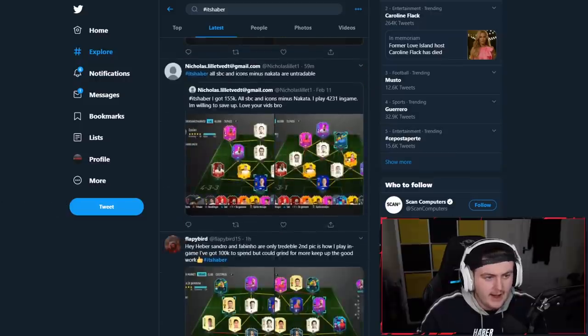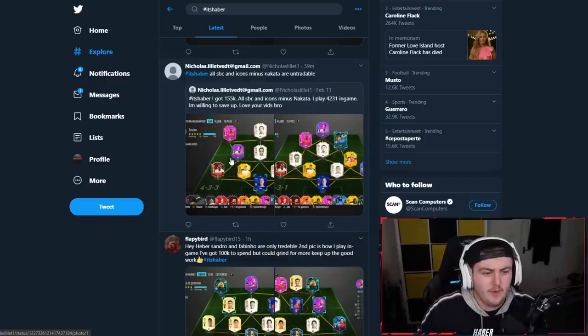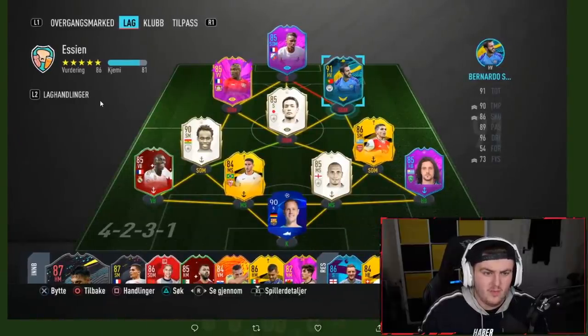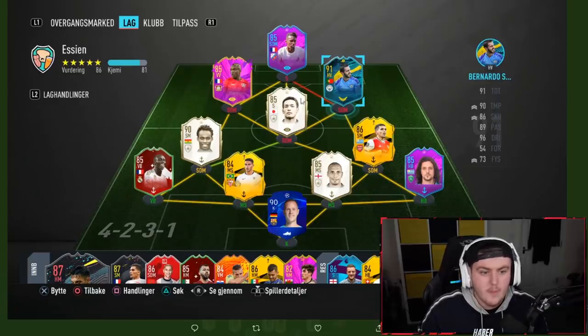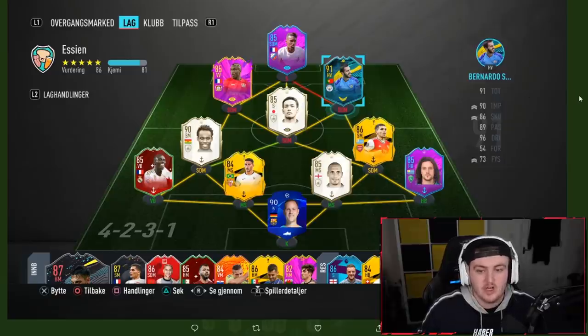Next from Nicolos: 'I've got 155k — all SPCs and icons minus Nakata are untradeable. I play 4-2-3-1 in game.' Nakata as a central CAM is not too bad. I would say just save up to get a better central CAM — maybe get a baby Zola, Del Piero, or middle-era Stoichkov. Baby Stoichkov could be a decent shout here. Try to figure out what your play style is and fit one in based on that. The rest of the team I wouldn't change.